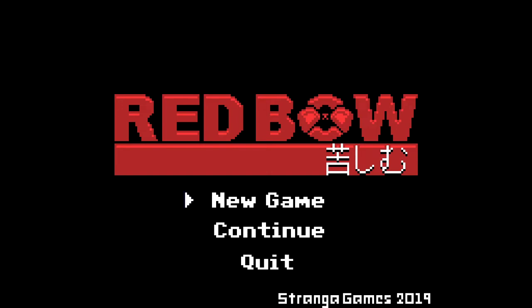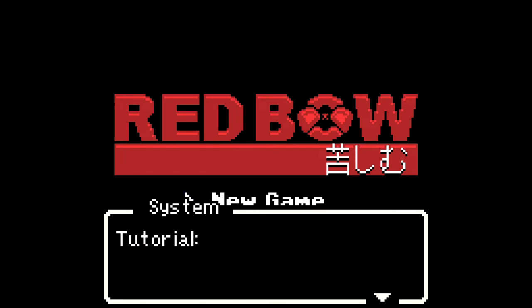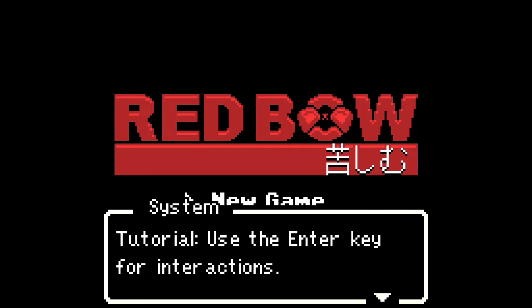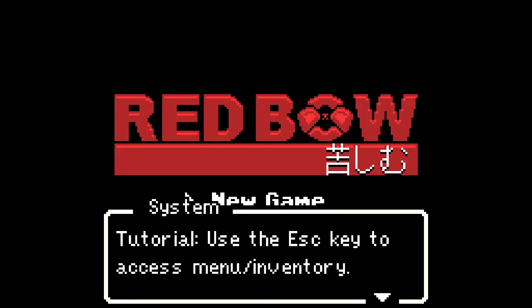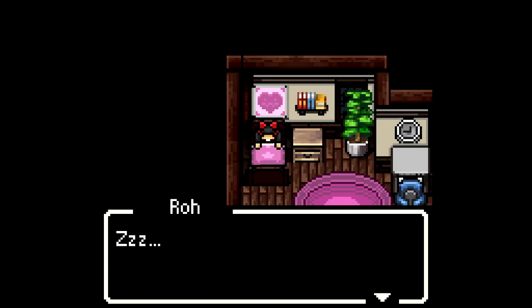I do not know, but I am intrigued. Tutorial: use the arrow keys or WASD to move. Very simple and straightforward. We unfortunately do not have controller support — I did try using my PS4 controller but it doesn't look like it has support. I'll try to be as quiet as I can with the keyboard. Use the enter key for interactions, and the escape key to access the menu and inventory. We actually have an inventory — interesting.